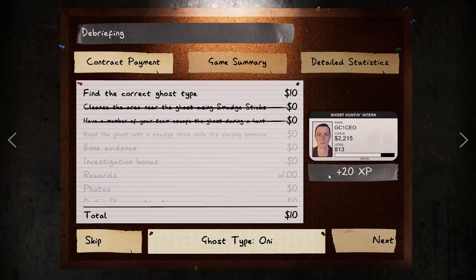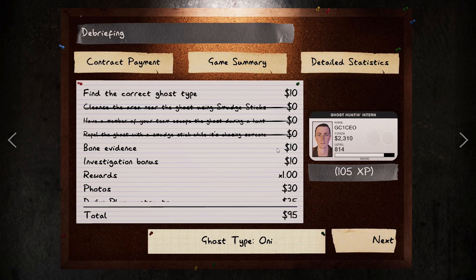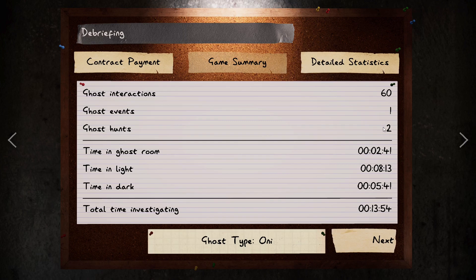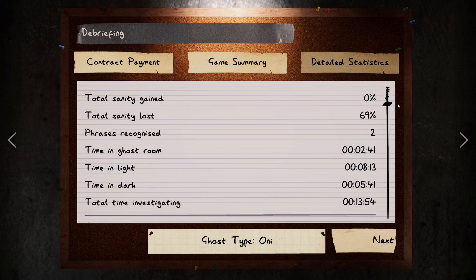We get our results screen. We fudged one objective but we did identify the ghost type correctly. We got money for the bone, for the investigation, and for photos. At higher difficulty the rewards multiplier increases. Then we get XP, ghost type bonus for being right, and a ghost summary showing interactions, events, hunts, time spent in the ghost room, time in light, time in dark, and total investigation time - almost 14 minutes. You can get more details: travel distance, sanity gained and lost, phrases recognized by the spirit box.